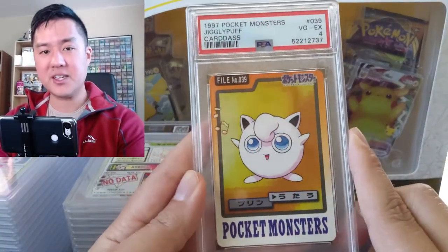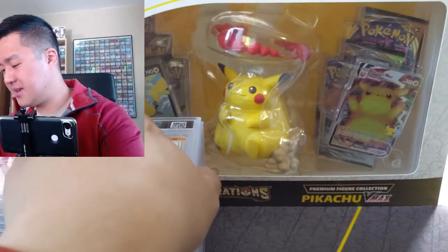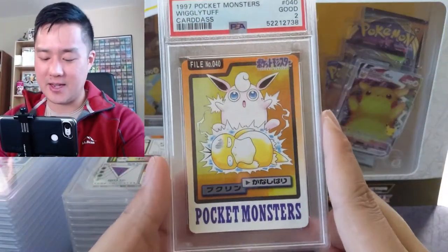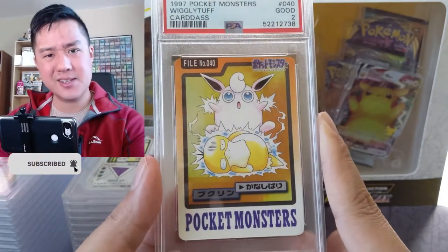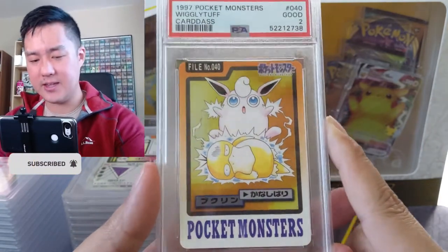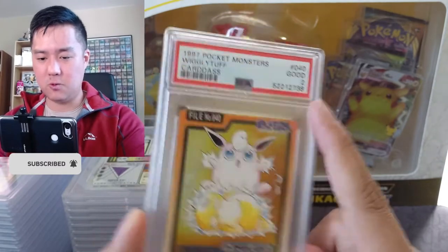Jigglypuff looks exactly the same. But look at Wigglytuff — probably doing some kind of hypnosis attack on Psyduck, who is not enjoying it whatsoever. Oof, good two.